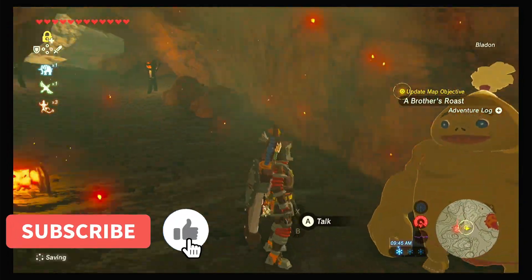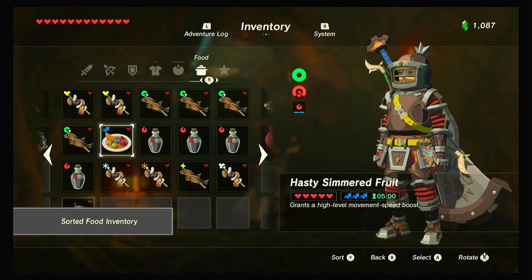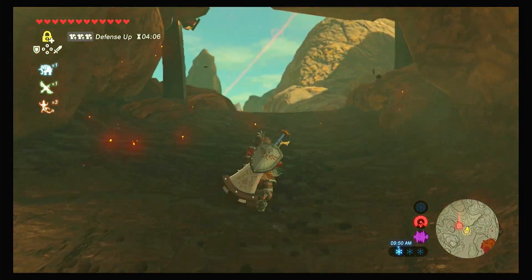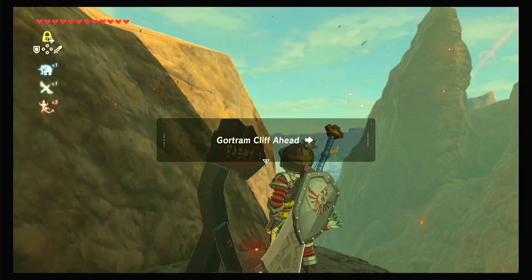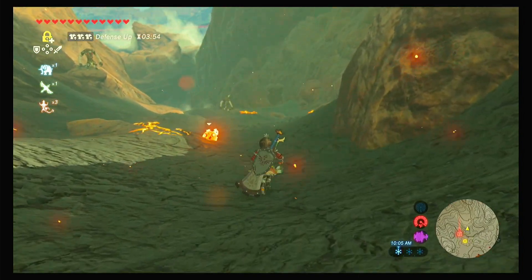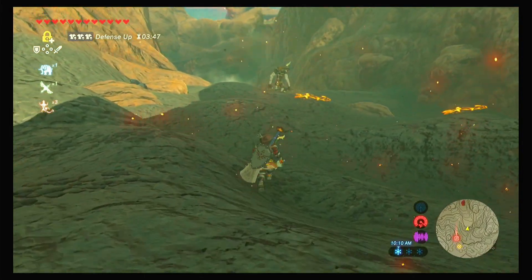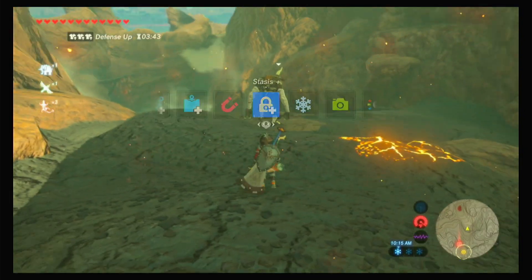First thing we want to do is not forget to eat our defense food. Alright, defenses are up. I'm going to come down here to this path — there's a sign that reads Gortram Cliff ahead, so this is the way we want to go. There are some enemies down here; any way you can avoid them is what I would do. They're not going to do any good to fight right now because they won't be here once we update this quest.